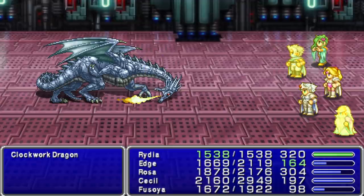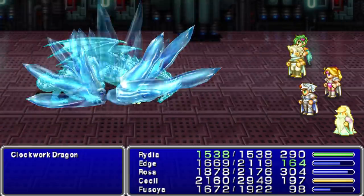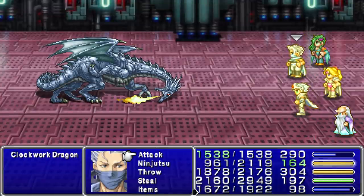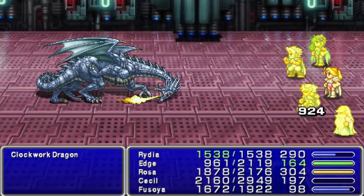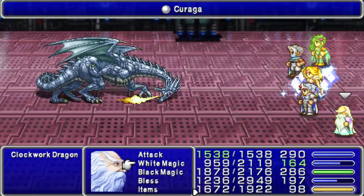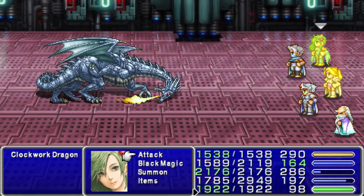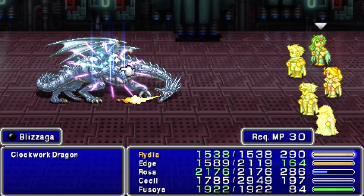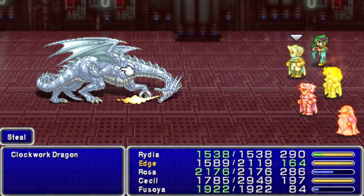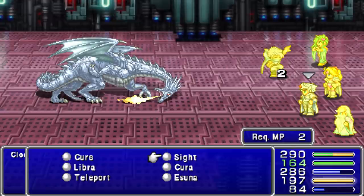We got lucky stealing all the Sirens, but now we're not going to be able to steal anything. It's probably a high-level enemy — definitely higher than Edge — so we're back to a 5% steal rate, I think. It counters pretty nicely. I'll check in the bestiary later if it does have a very good steal. I guess it's one of these things where maybe this is the rarest enemy here, and you can use a Siren to farm it if you ever need it.